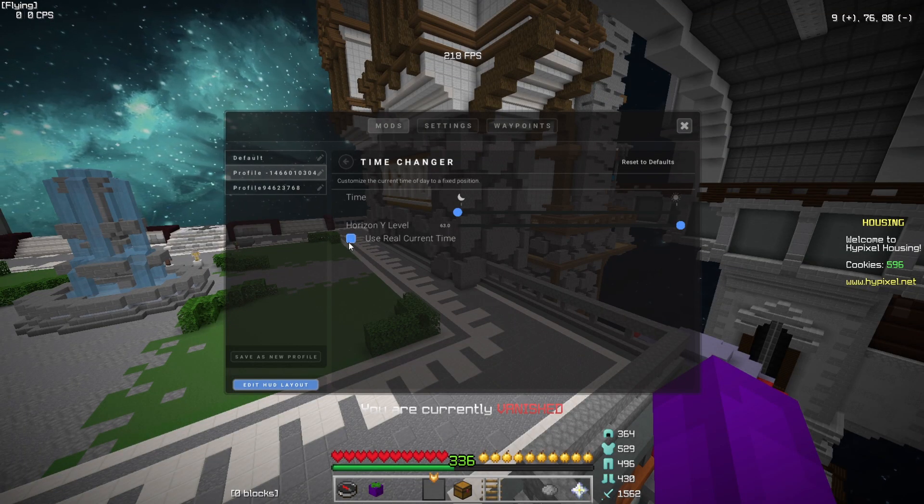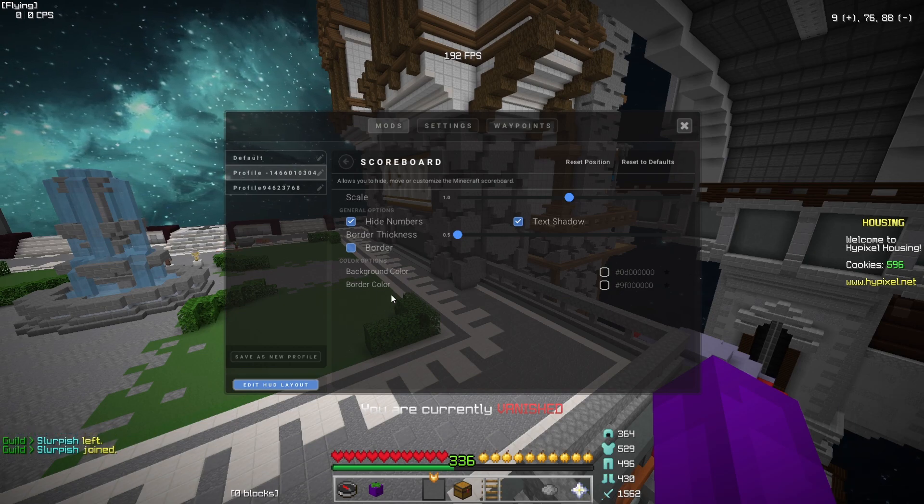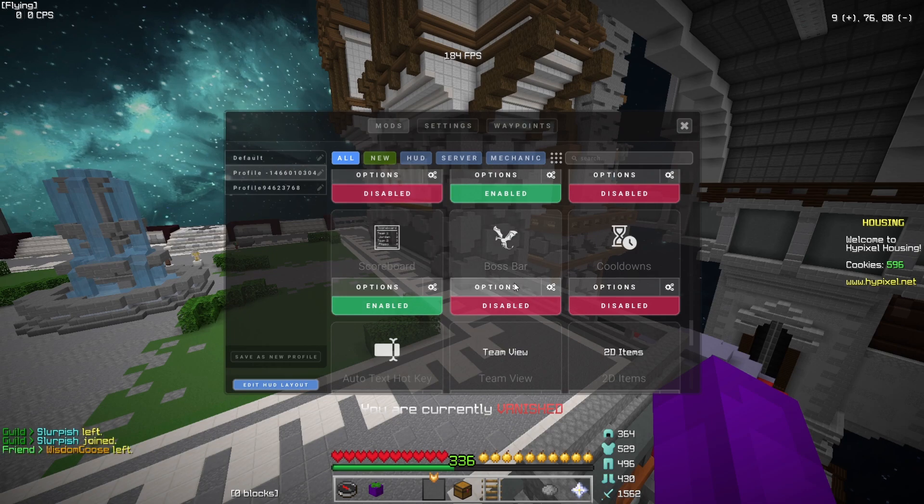We have scoreboard — that's how I make my scoreboard look so clean. I hide the numbers because, like, look at that. Text shadow — you can't even see a difference but I'll have it on. Scale one, border thickness 0.5. I don't even use border, but the background color I made transparent and the border color isn't there, so who cares.